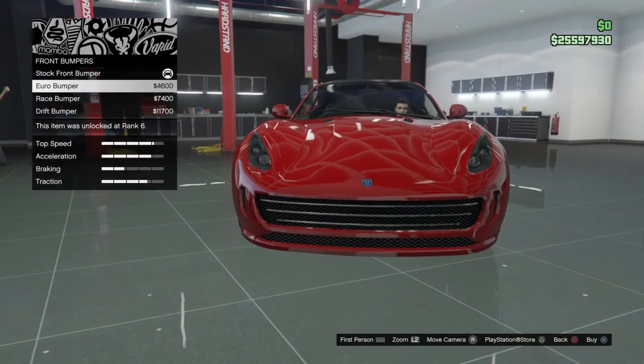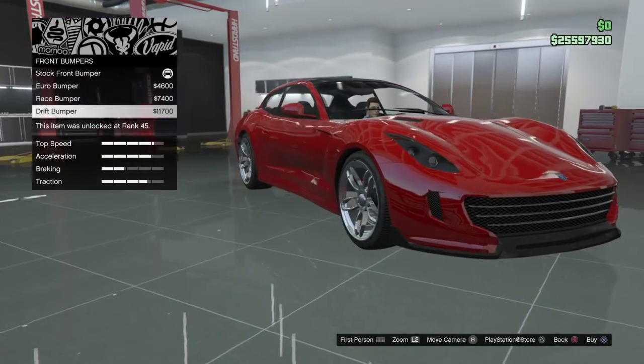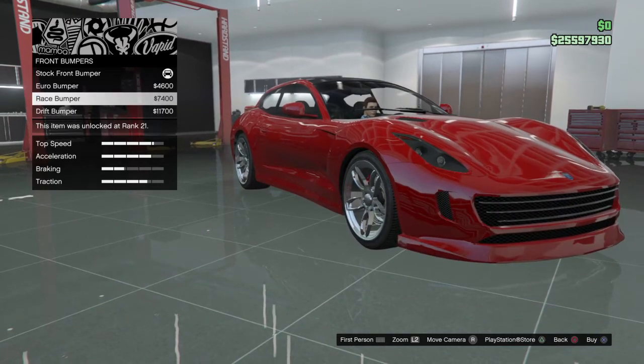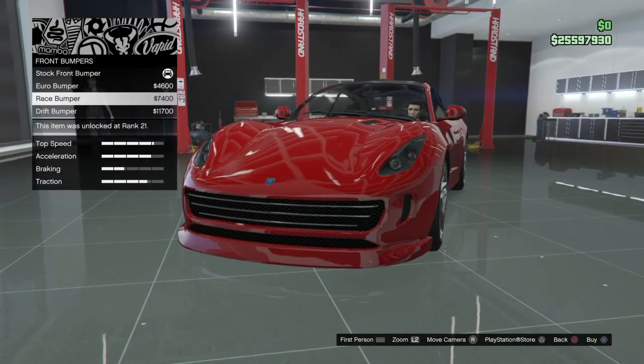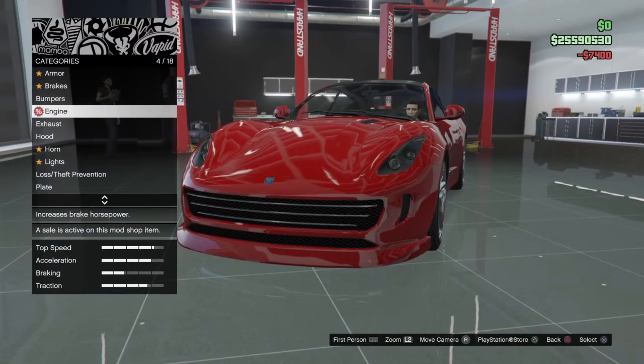Here's the bumpers — Euro bumper, Wreck or Griff. The Wreck and the Griff — it's just carbon. I really don't know why. I like the Wreck more, that's why I'm going with that.